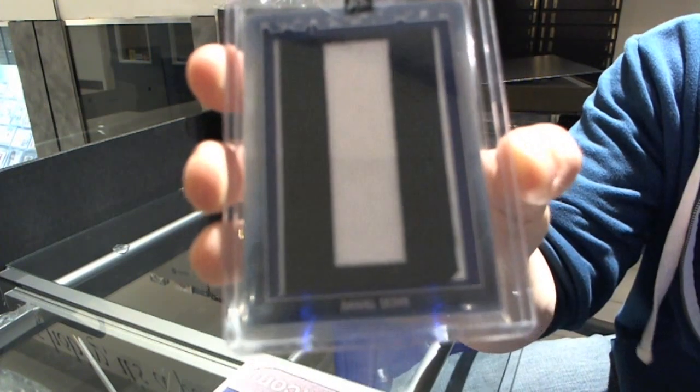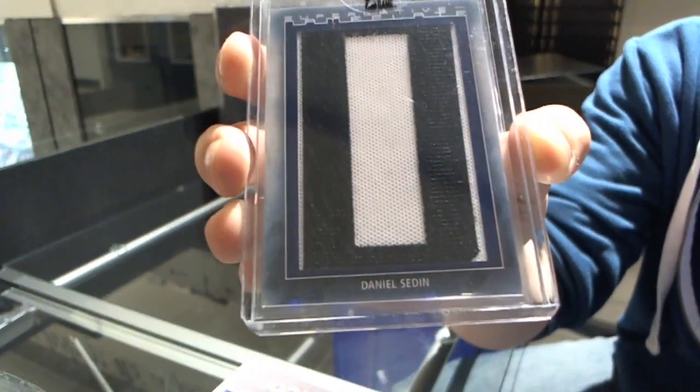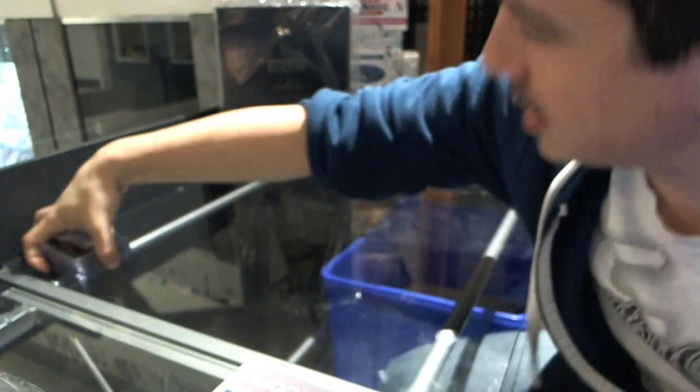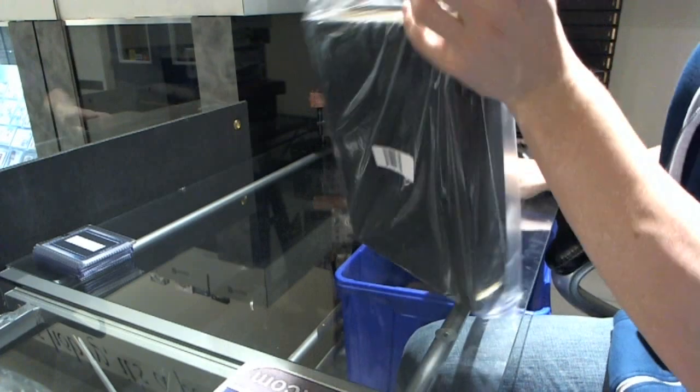And we finish with a 1-of-1 Superlative nameplate — Daniel Carcillo. That was an absolutely ideal first pack for a draft. Let's see what pack 2 has.